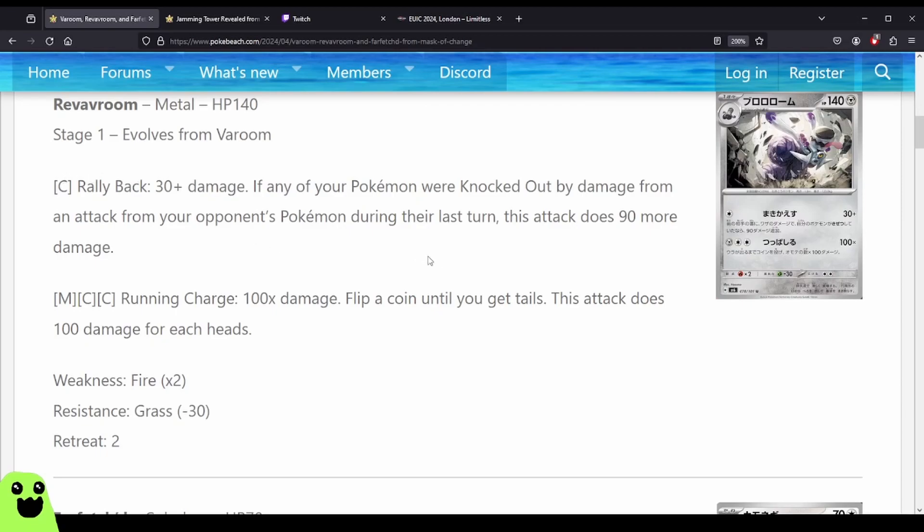Rally Back is 120 damage as a retaliation for a single Colorless. On a Stage 1, that's kind of rough. You have the basic Zamazenta that does the same attack — base of 100 and a retaliation of 120 — so just a better attack. Of course it requires three energy, but in Metal you can have that as a secondary attacker with Metagross and whatnot pretty easily. So this is not worth running over Zamazenta.